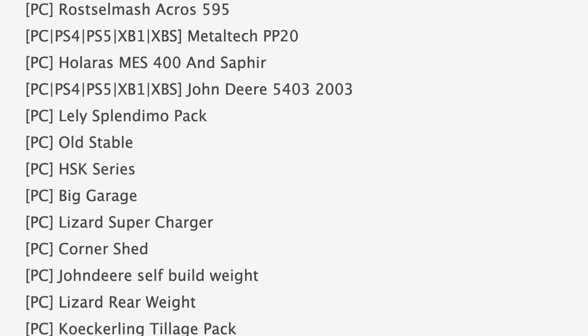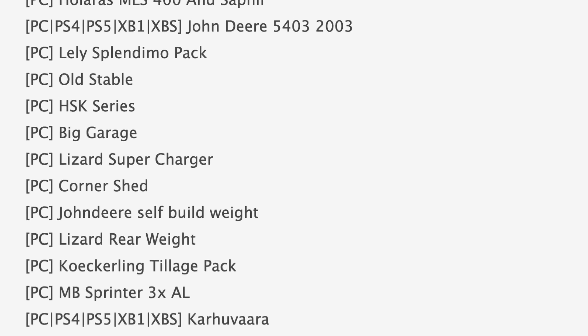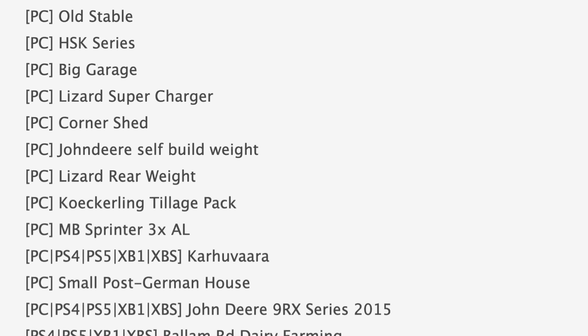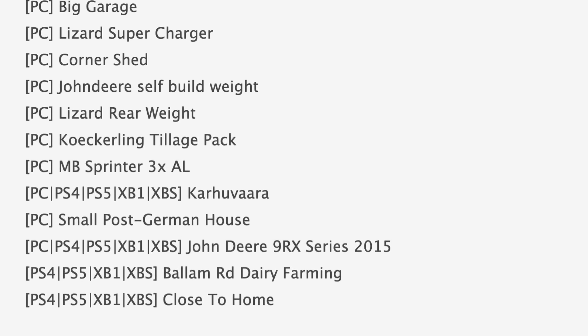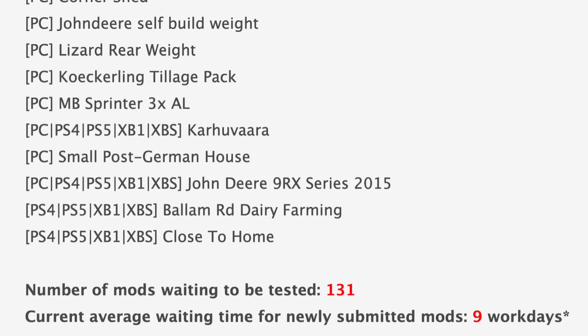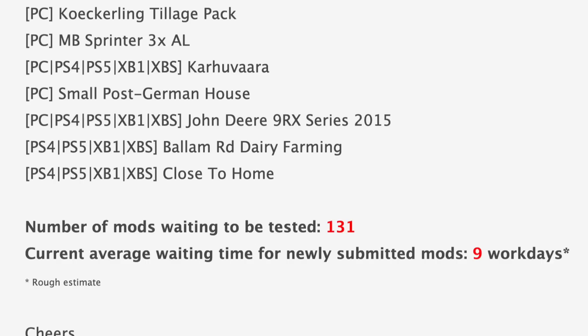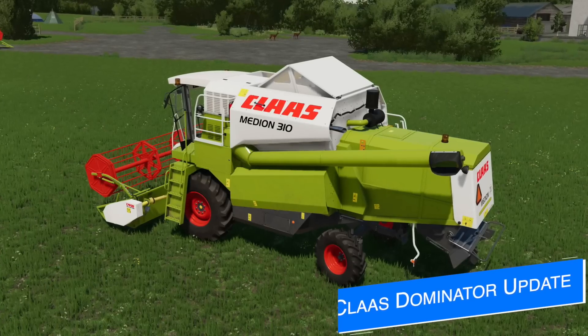Jumping down to console mods in testing, we have a few mixed in from the PC list like the Metal Tech PP20 and the John Deere 5403 2003. At the bottom in the normal spot we have Carhu Vara, John Deere 9RX Series 2015, Valamro Dairy Farming, and Close to Home, which we'll talk about at the end of the video. We still have 131 mods that need to be tested and the current average waiting time for newly submitted mods is still at nine work days.